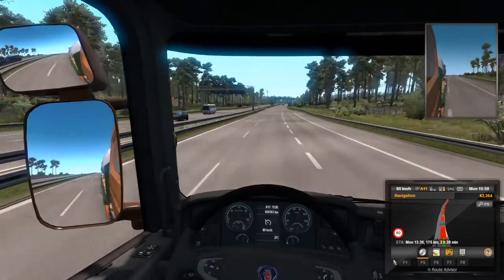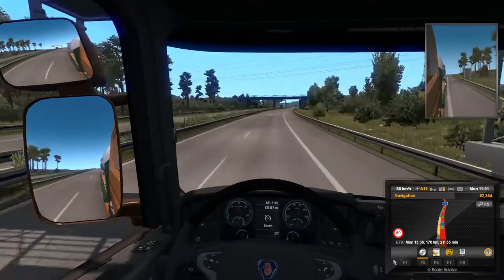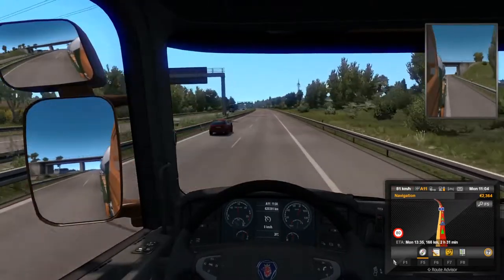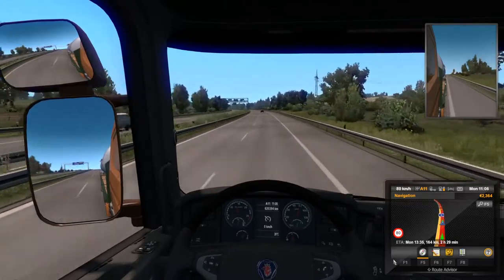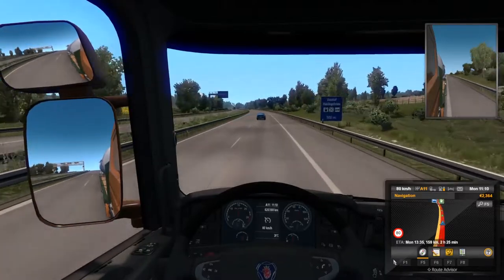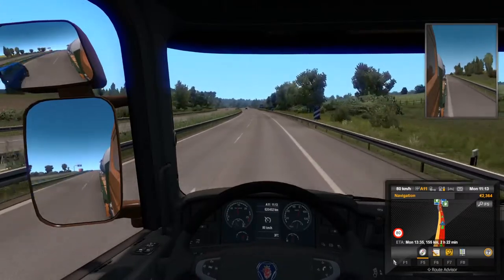To exit cruise control you have a couple options: press the cruise control button again to come out of it, or press the brake pedal. Engine brake will also disengage it. If something unexpected happens in front of you, like a car slamming on its brakes, don't worry about the cruise control — just hit your brakes and cruise control will automatically turn off.